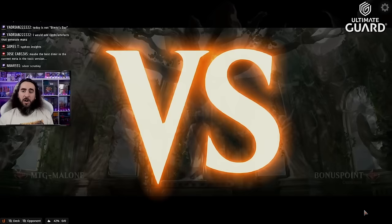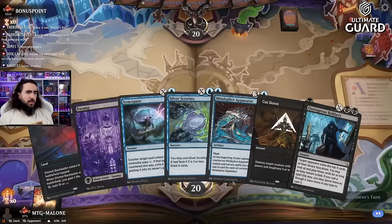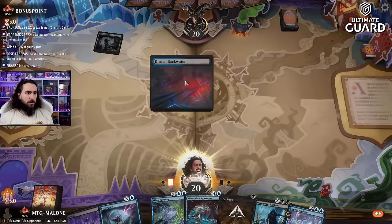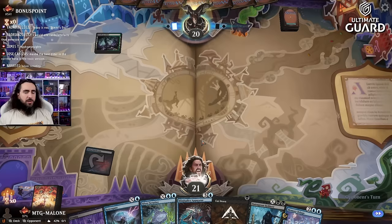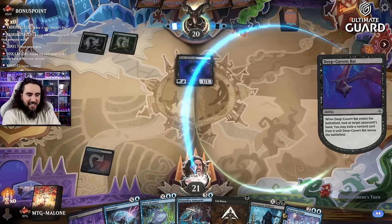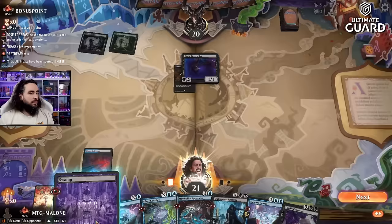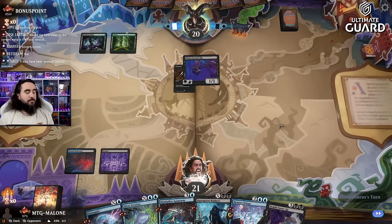Version 3.0 — we're up against Bonus Point, number 540 in the world rankings. Opponent is going first. I don't love it, but I do like the hand — we have a Cut Down, a Syncopate, and a Minesplies Apparatus. All we need is one or two lands and we're happy. Deep Cavern Bat straight up, okay. The game already starts outside of our favor.